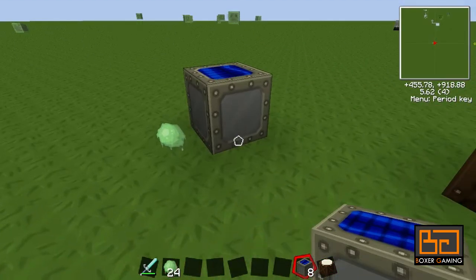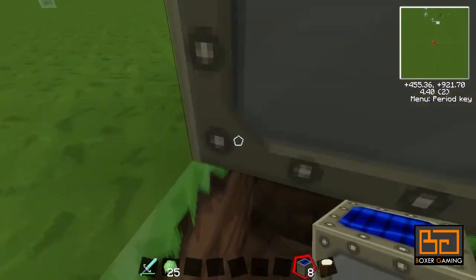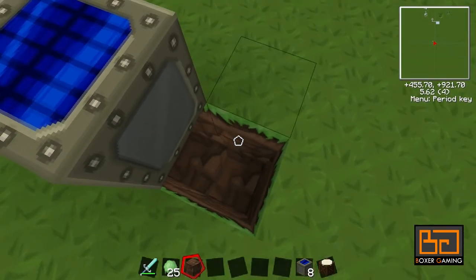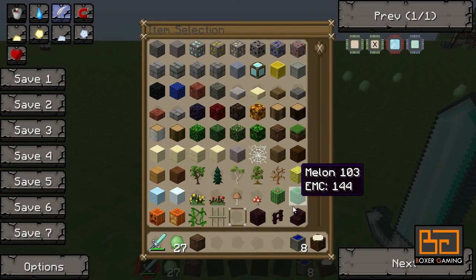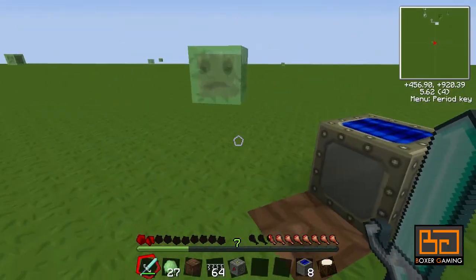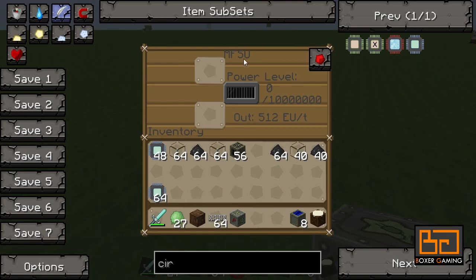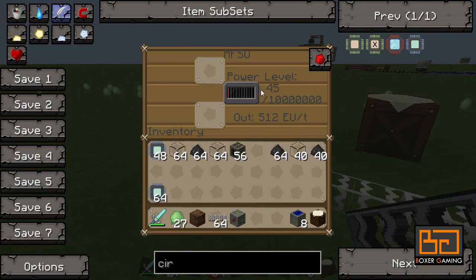These solar panels you just plonk down very easily and you can get power from any side — I usually get it from the bottom because it looks better, but it doesn't matter. So let's place some dirt down and hook it up. You just plonk down your MFSU, for example. This is my MFSU — you can do anything with it, you can use a bat box as well.